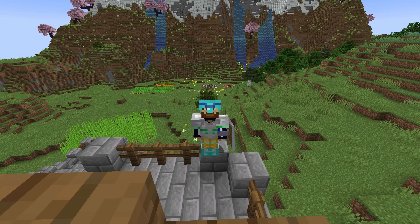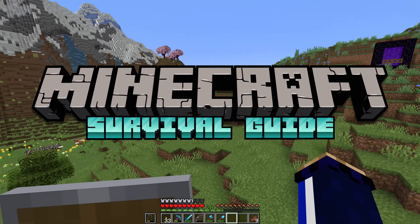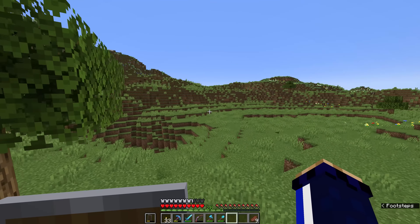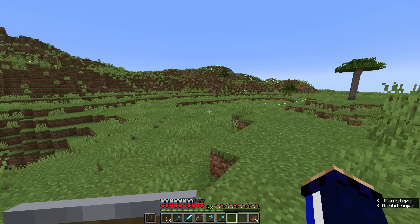Hello everyone, my name is Pixlriffs and welcome back to the Minecraft Survival Guide. I hope you're all having a good day. In today's episode, we're going to go back and revisit the abandoned mineshaft that we found in the cave. I'm going to bring a couple of things with me, notably logs and coal, and obviously all my tools and whatnot.